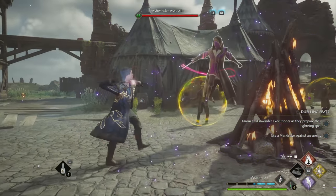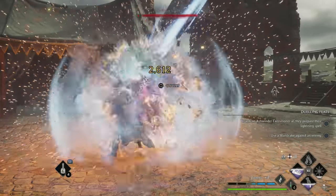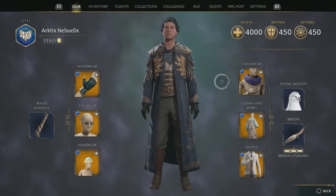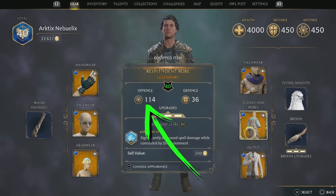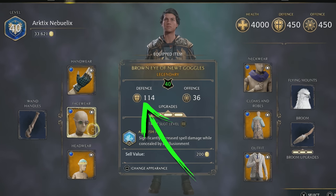The primary function of gear items, besides making your character look really cool, is to boost your offense and defense stats. Three of the six items — handwear, neckwear, and cloaks and robes — always boost offense. The other three — outfit, headwear, and facewear — always boost defense.